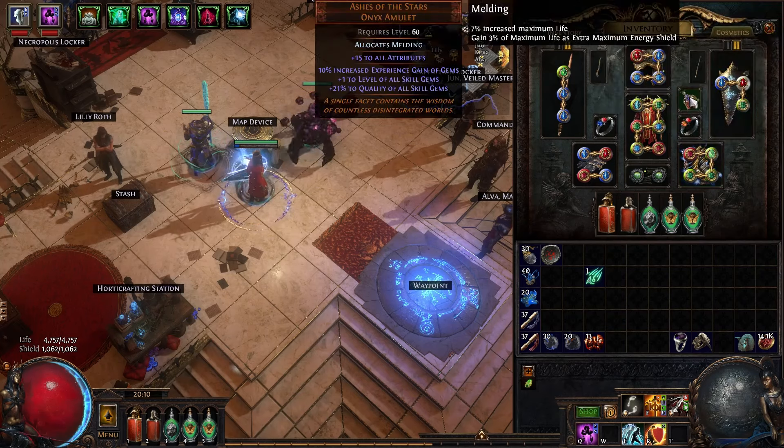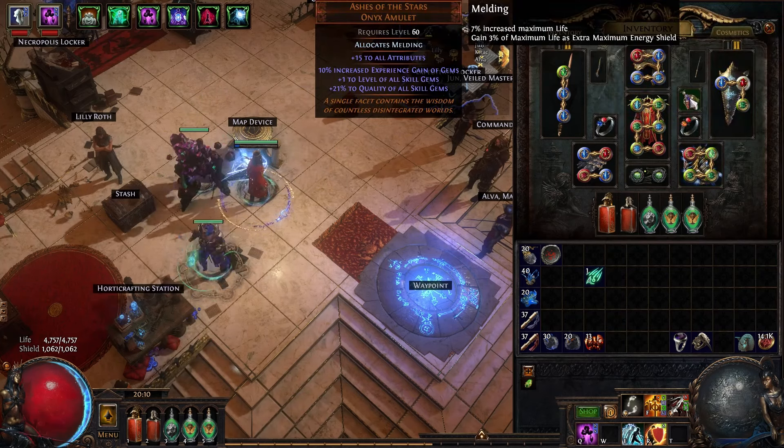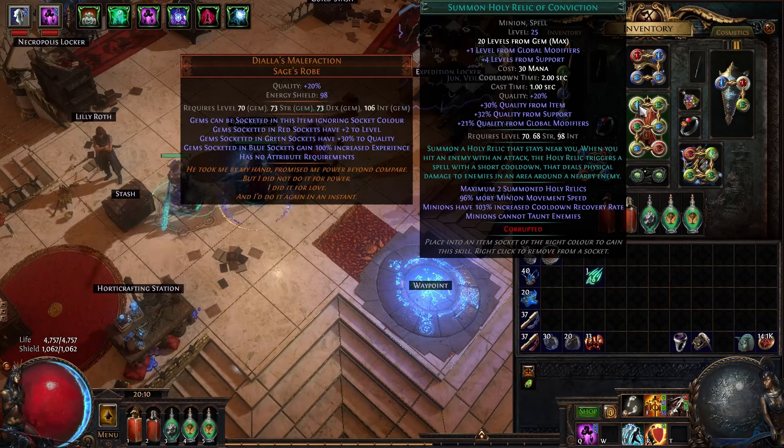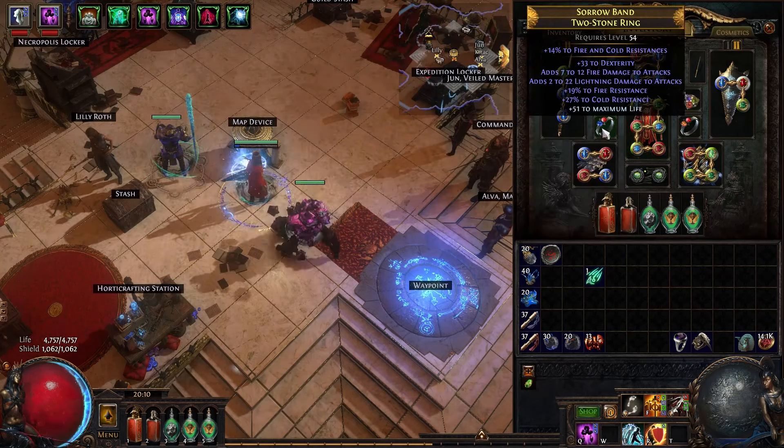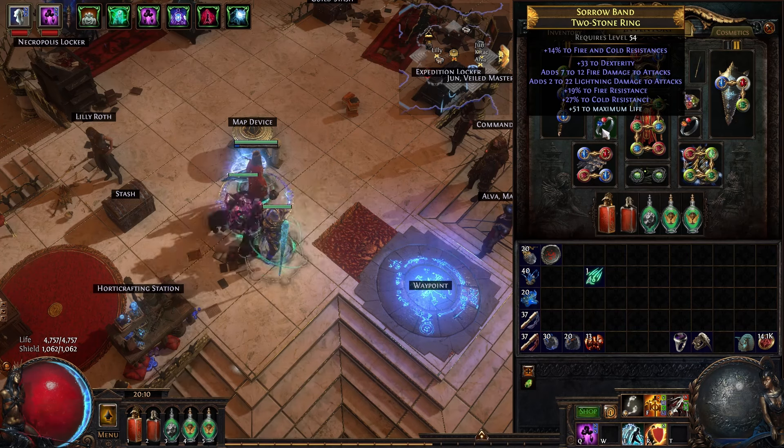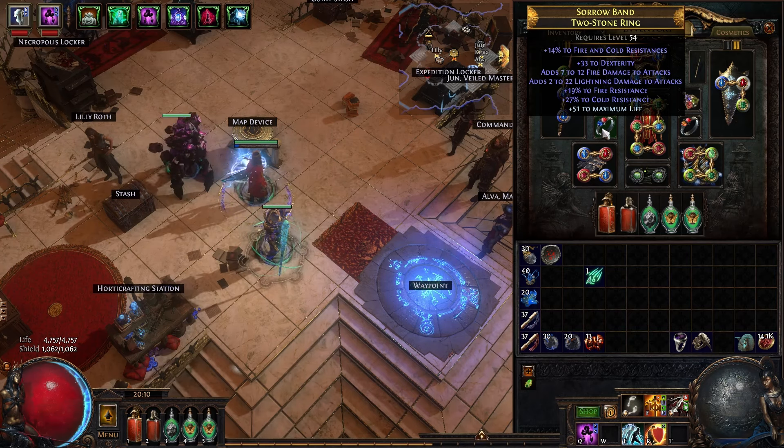The amulet is Ashes, but you don't need the quality in this configuration. The plus one gem obviously helps the Summon Holy Relic damage. The two rings are just rare — you want to get Life, Resistance, some Chaos Res, and Dexterity if you don't have the Timeless Jewels.